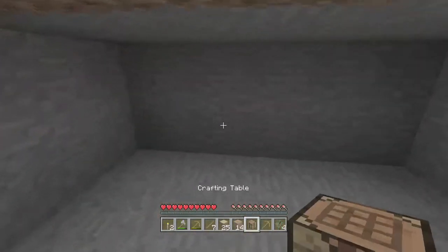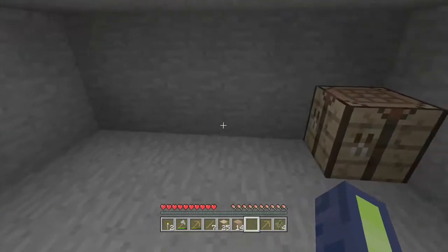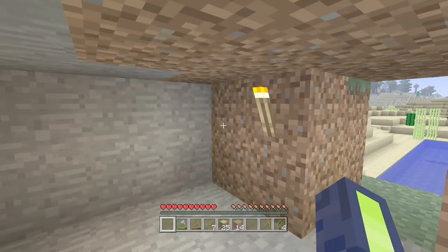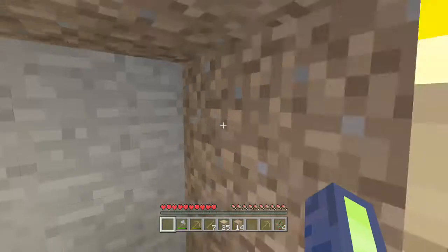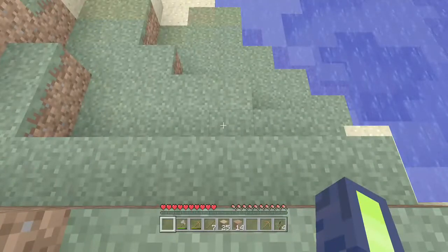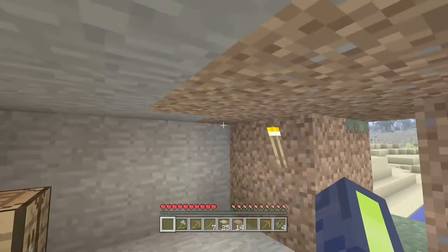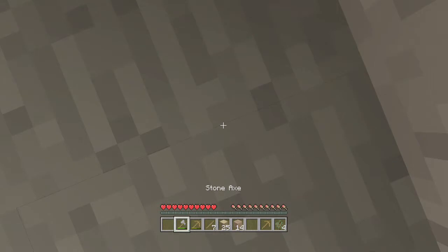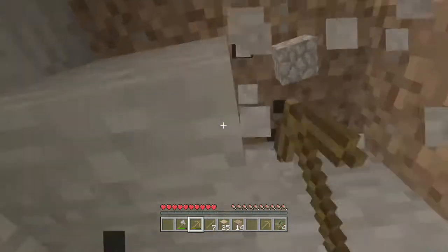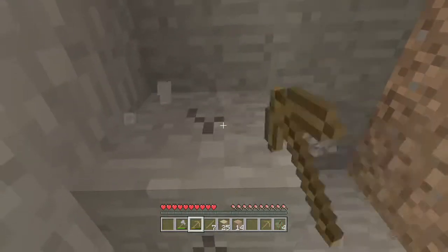Place your crafting table using LT, then place the torches for light with the same button — LT places everything on Xbox One. If you want to make the roof bigger, just mine the dirt above you to get a bit more room, then expand as needed. That's all you have to do for now.